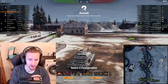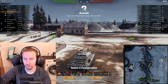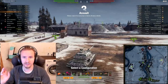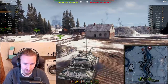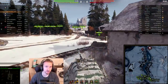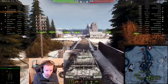Rolling out on Erlenberg — equipment is improved durability module, a turbo in the mobility slot, and bounty vents. No fancy bond equipment. I'm taking a 10,000-credit directive to improve my snapshot crew skill, since I'm not using vertical stabilizers. This tank is definitely an enigma when it comes to equipment. With the durability module I'm packing 2,640 hit points.